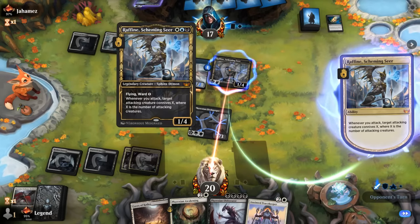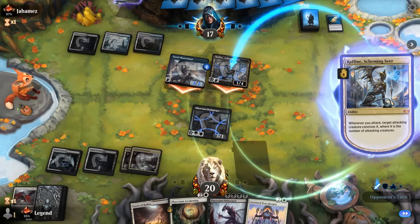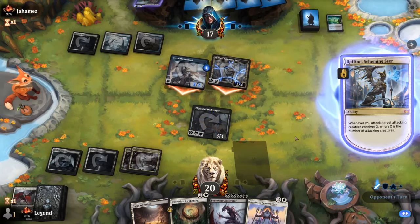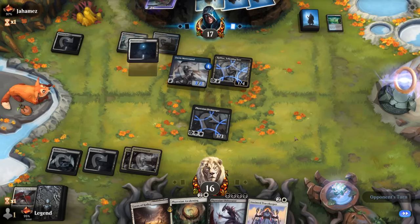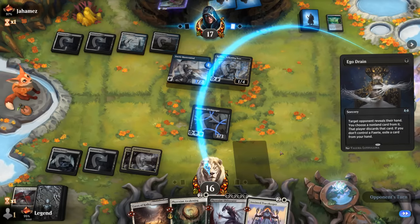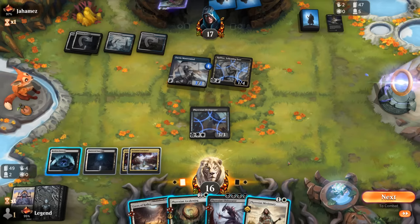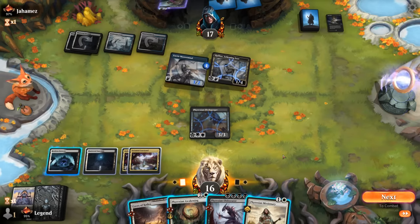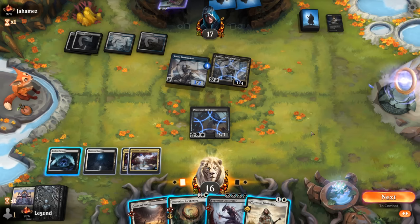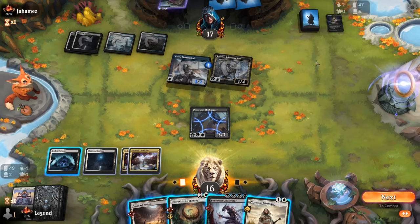They didn't immediately kill Vindicator — giving us hope. But Fairy Fencing takes it down. It's an Esper Fairies deck with Raffine. Vindicator is gone — not what we were hoping for. Opponent can pull ahead with Raffine's connive ability. They also have Ego Drain — another payoff for the fairy deck — and they get to pick off the litter. Missionary could get back Vindicator, so that's not too bad. We could play it now, or go for Awakening plus Incubate, which is a little more efficient. Vigilance on Flesh Gorger could be relevant if the opponent has Wandering Emperor.